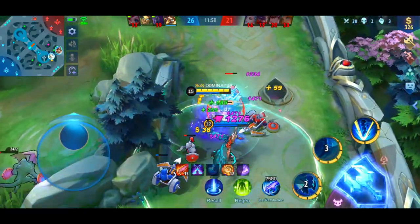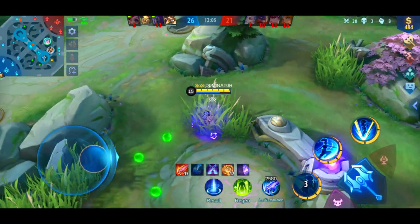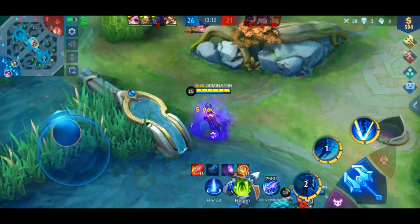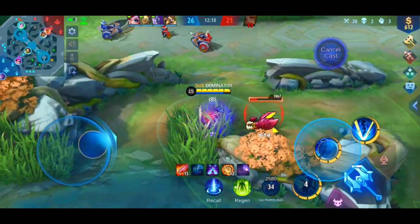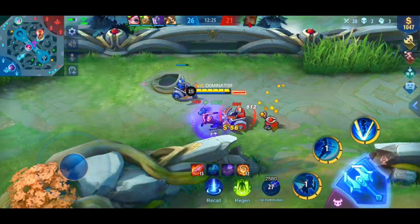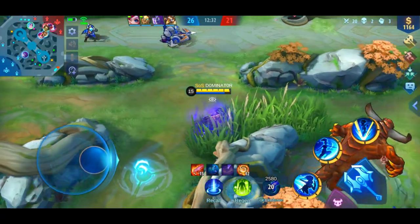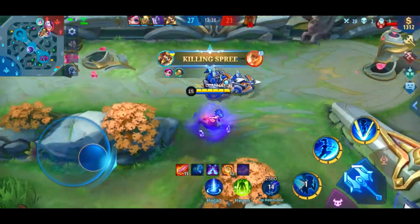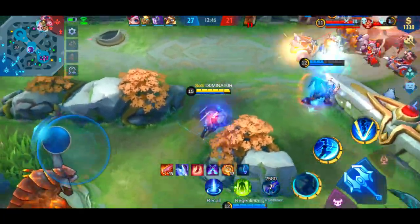Karina is just so powerful when the enemies are a few thousand gold behind — she can easily kill enemies at full HP, especially when they don't have any escape skills. If Aurora freezes me, her team can take me out easily, so I try to avoid her when she has all her red bars charged.